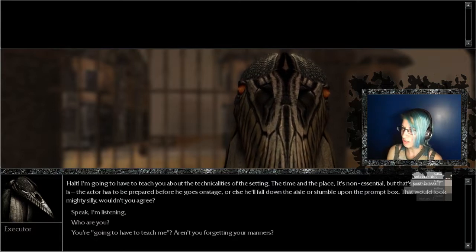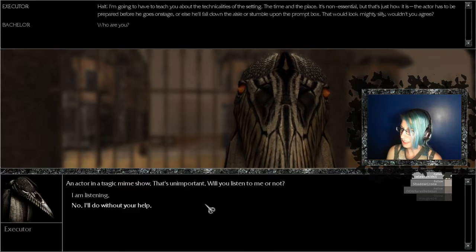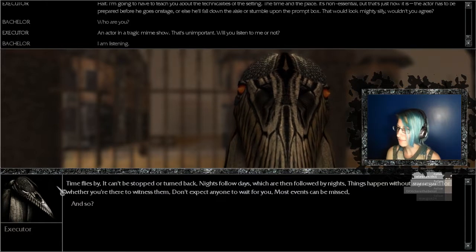'Halt — I'm going to have to teach you about the technicalities of the setting, the time and the place. It is not essential, but that's just how it is. The actor has to be prepared before he goes on stage — or else he'll fall down the aisle or stumble upon the prompt box. That would look mighty silly.' Yeah — who are you? 'I'm an actor in a tragic mime show.' Executor? Holy moly — mime show. 'That is unimportant. You listen to me — or not. Time flies by, it can't be stopped or turned back. Nights follow days which are then followed by nights. Things happen without any regard for whether you're there to witness them. Don't expect anyone to wait for you — most events can be missed.'